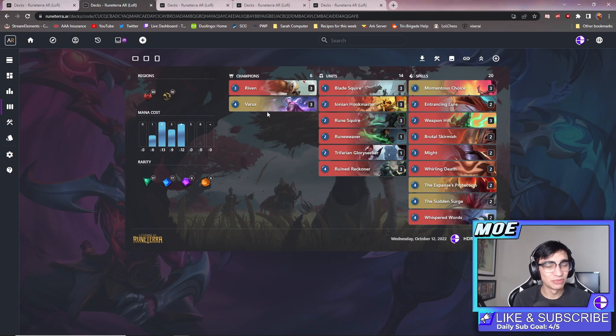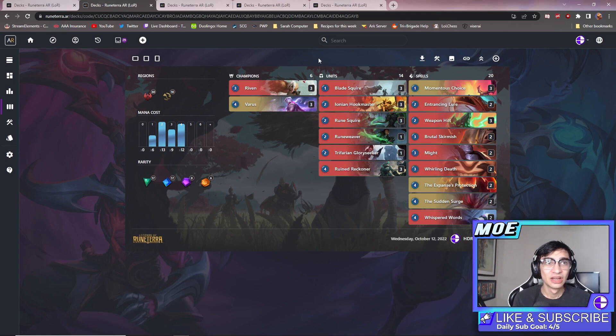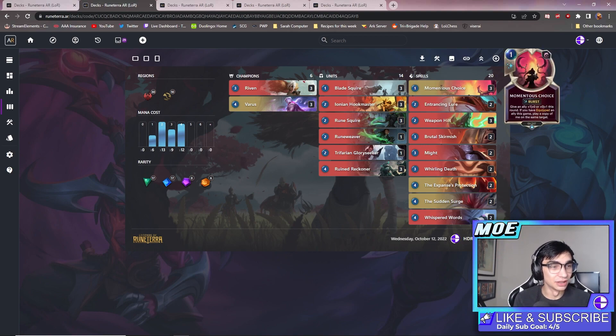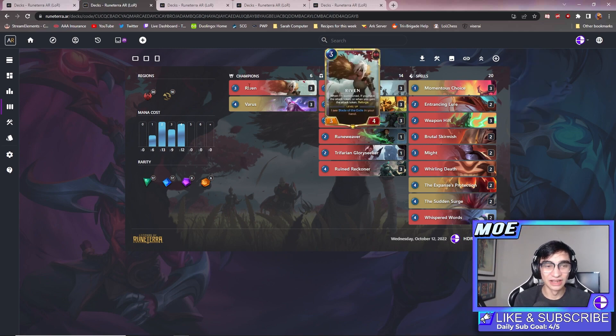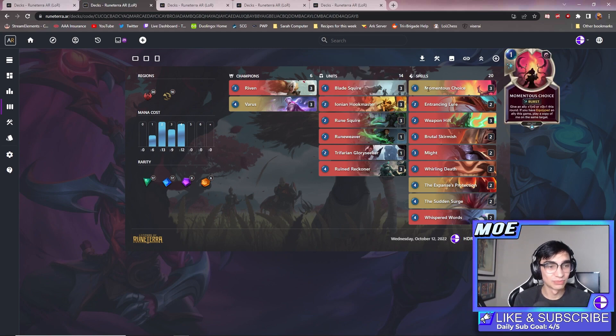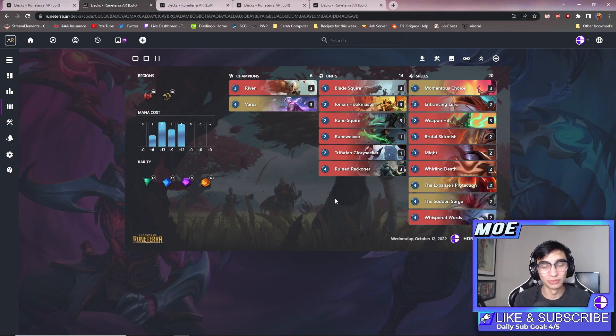I think it's really solid. You spend a bunch of spells targeting allies, which levels up your Varus, and you level up Riven very easily, making them both super large. You have Momentous Choice as a key card. In one game, I took Riven from five damage to 19 with three spells. Double Momentous Choice with leveled Varus in play gives you plus 12 attack — that's plus 12 at burst speed for two mana. Pretty silly.